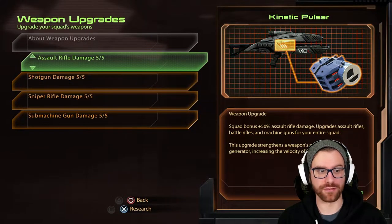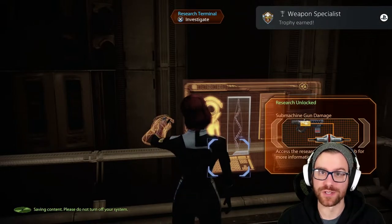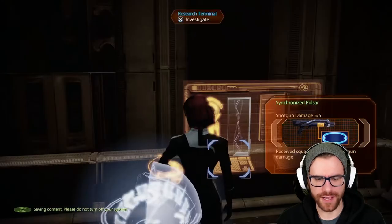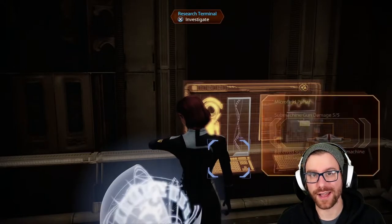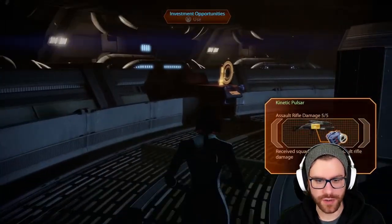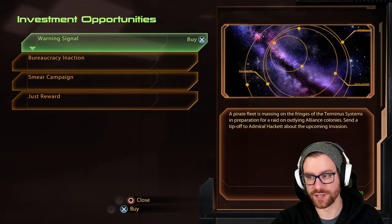Let's go ahead and actually research what we just got. Five out of five assault rifle damage — that gives us the trophy Weapon Specialist. Five out of five shotgun damage, five out of five sniper rifle damage, and five out of five submachine gun damage. And finally, the big one I want to talk about is the investment opportunities.